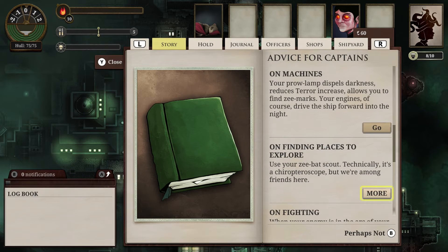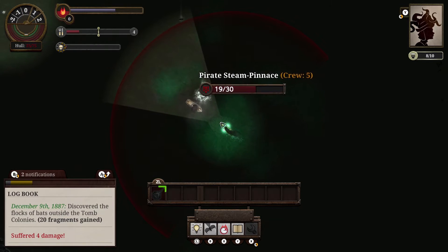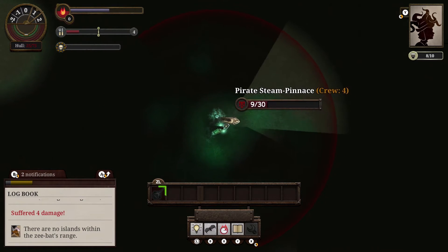One of the biggest omissions is a proper tutorial or guide system in the game. Since originally being released in 2015, there are plenty of resources online for help, but that doesn't diminish the fact that you're mostly on your own in-game when it comes to figuring things out.